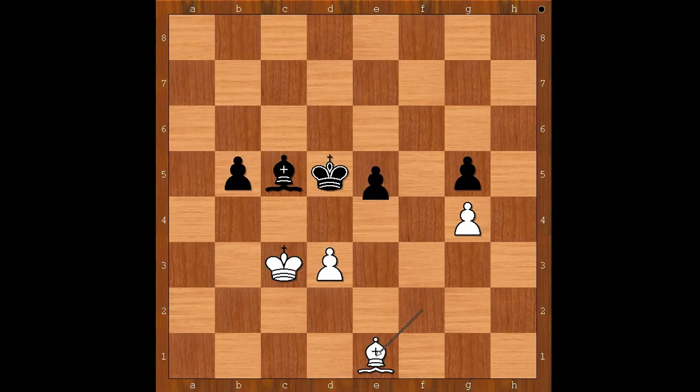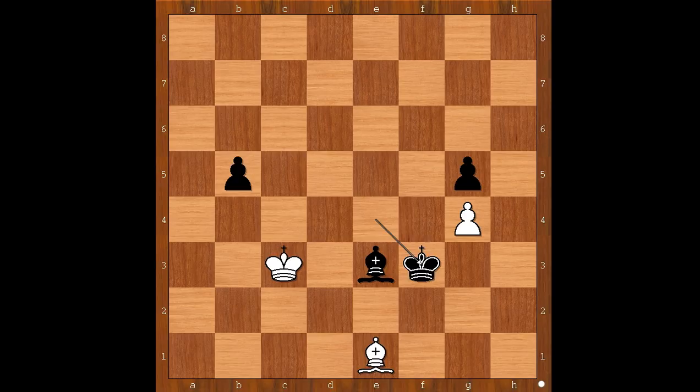So we have bishop to e1, e4, d takes on e4, king takes on e4, approaching the pawn on g4. Bishop to d2, threatening bishop takes pawn on g5. Bishop to e3, bishop to e1, king to f3, king to b4, king takes on g4, king takes on b5, king to f3, king to c4. Passed pawns must be pushed.